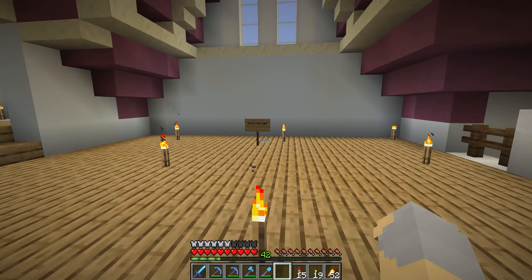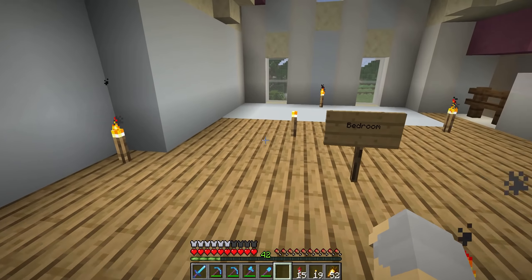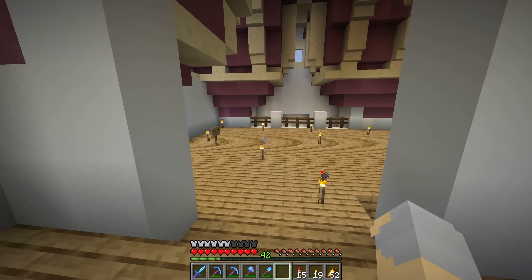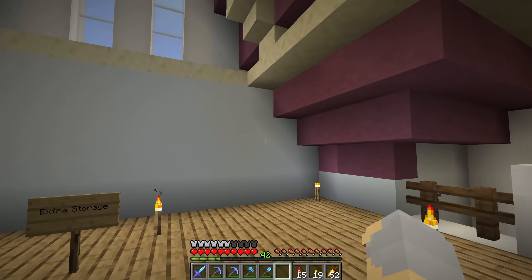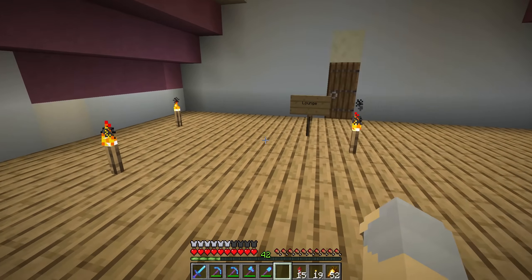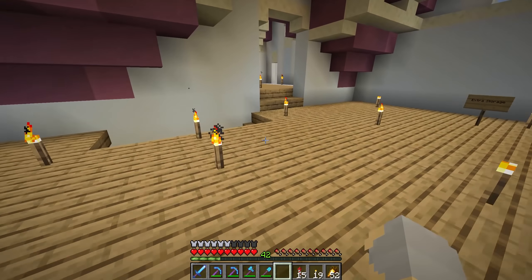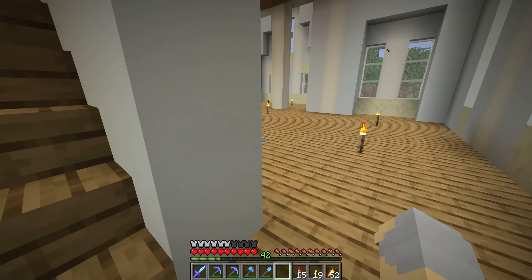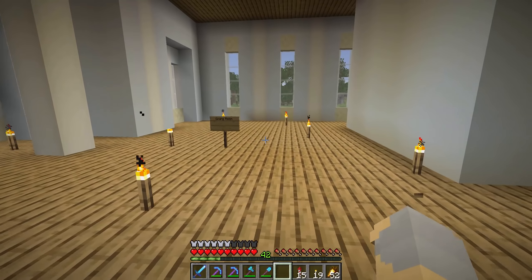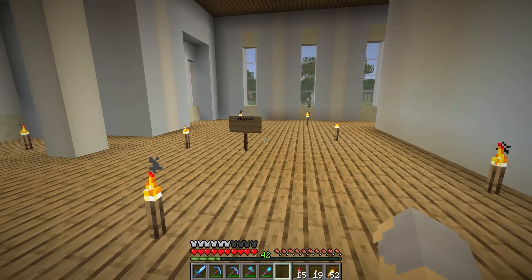I've also gone ahead and sort of marked out areas here. Up in this loft, we're going to have a little bedroom area. Over here, we're going to have extra storage, which I think will be really good and honestly quite needed. And then over here, we'll have kind of a lounge area with some couches, some bookshelves, et cetera. Going downstairs, this big open space, I think we're going to turn into a really grand sort of dining room, which I think will look really cool.